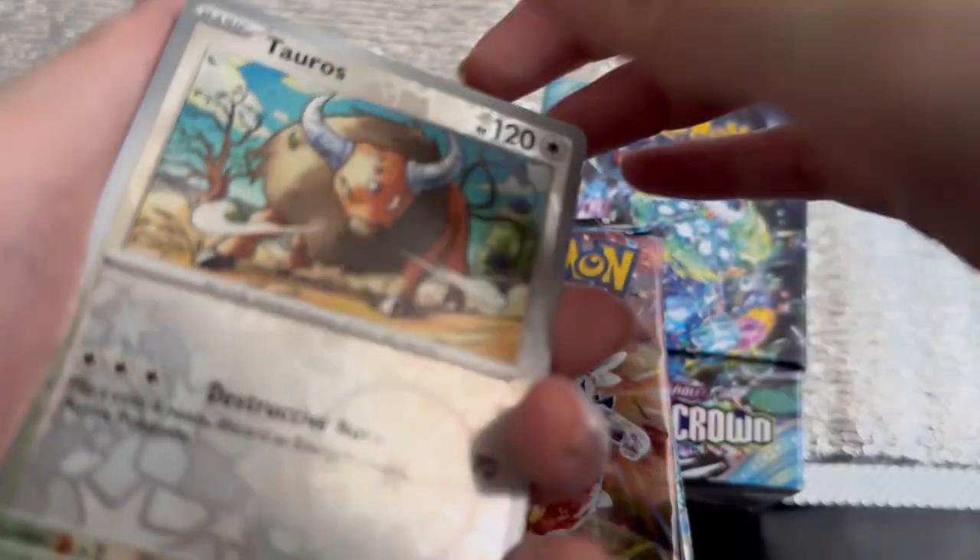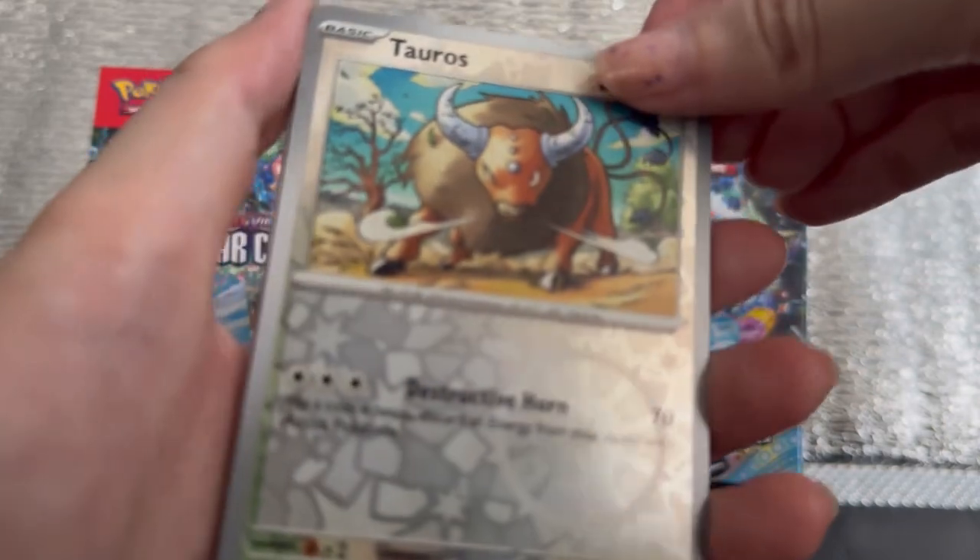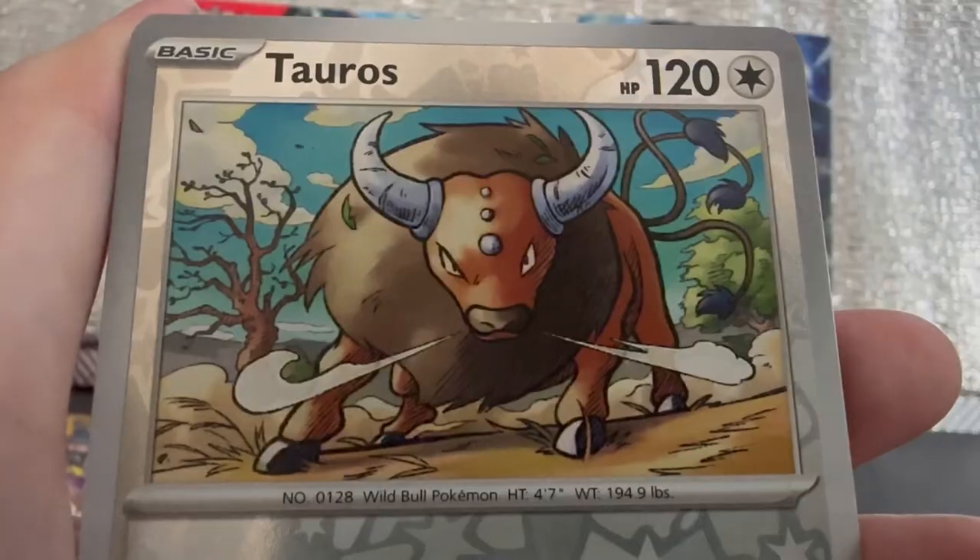Just in case you're wondering why the reverse holo is in front, not to worry — these packs were already pre-opened and kinda sorted, so it's not any factory glitch. And as usual we'll zoom in on all the artwork to appreciate every artist's work.